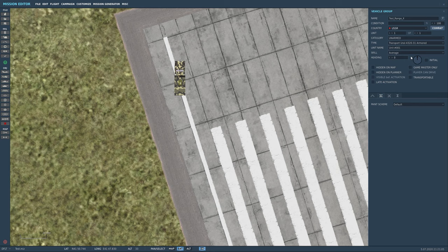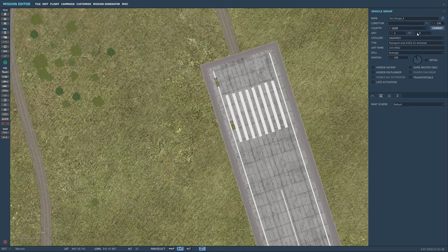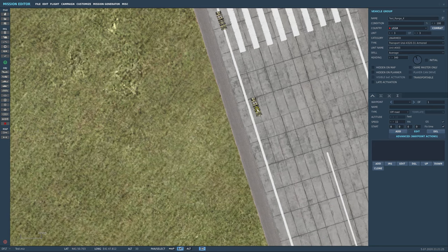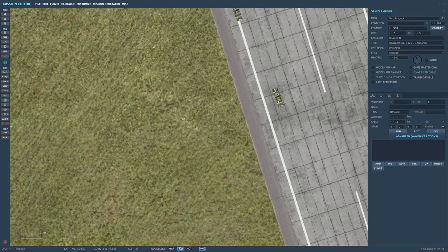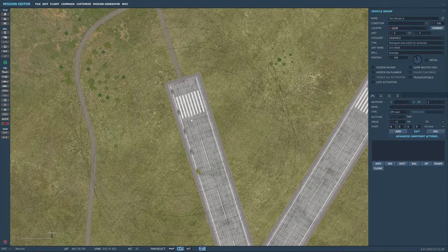I'm going to sort of follow the line here, placing units like this. I wish we had fine-tuning controls, but we'll add a unit and put it where it goes to keep the spacing the same. I'll typically do five units total, so I add them over, move them along, and that's pretty good.